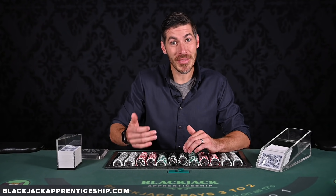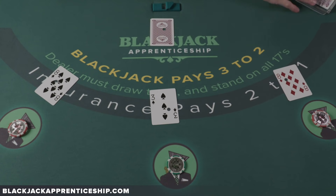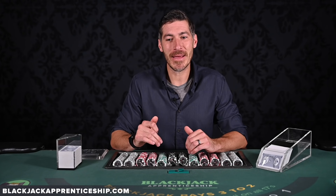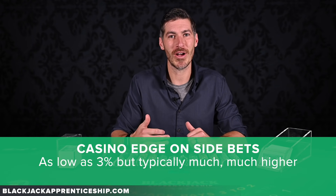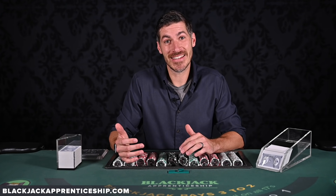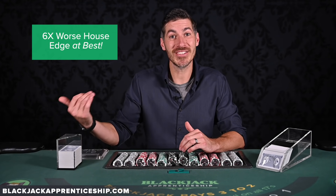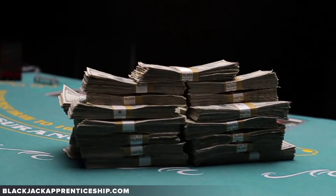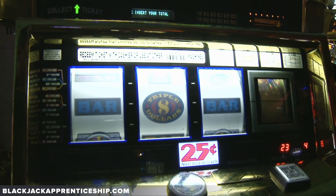Casinos want to offer players at the blackjack table that same dopamine rush, but it's going to cost you. A normal blackjack game played with perfect basic strategy gives the casino only about half of 1% edge over the player. These side bets can have a house edge as low as 3%, but oftentimes it gets into double digits — like 10 or 12%. In the best case scenario, the casino has a six times greater advantage over you than the normal blackjack bet, and oftentimes it's much higher. If you're looking to have your money last as long as possible, don't play these side bets. They can be far worse than even slot machines.